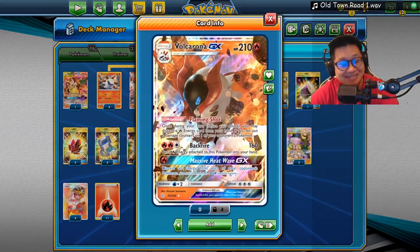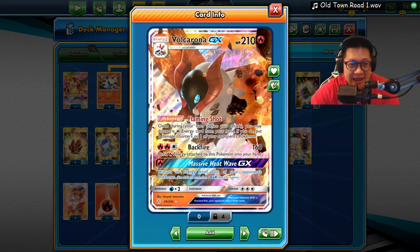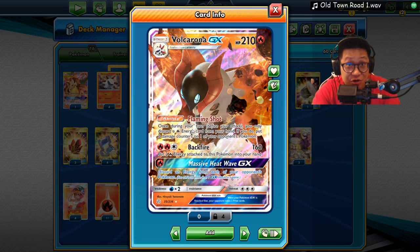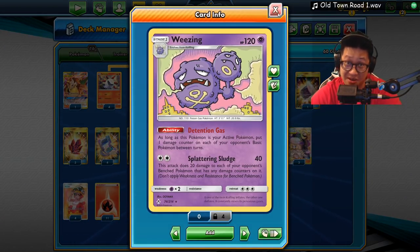So you can do extra bench damage. The ability of Volcarona - you destroy an energy from your hand, you do two damage wherever you want. Add that with Wheezing and there's going to be a lot of dead weak Pokémon. What do you do with the strong Pokémon?